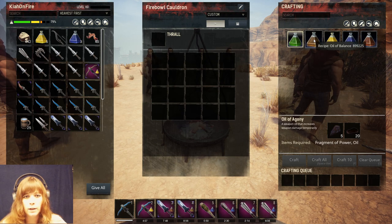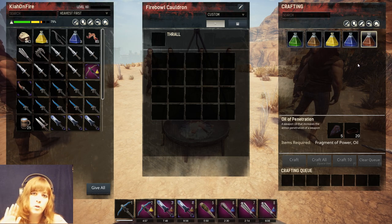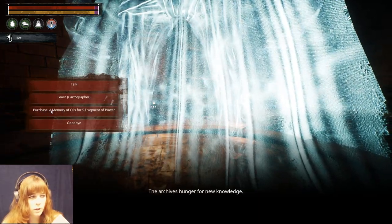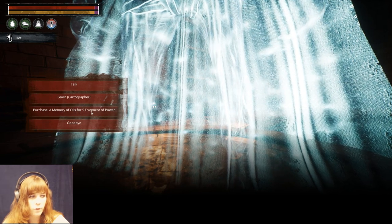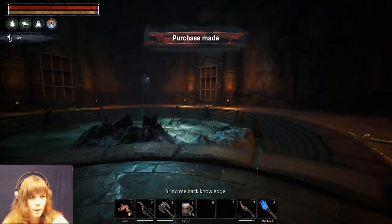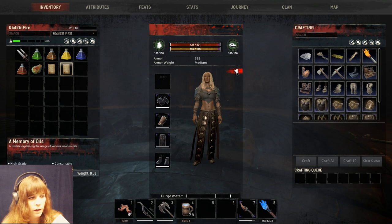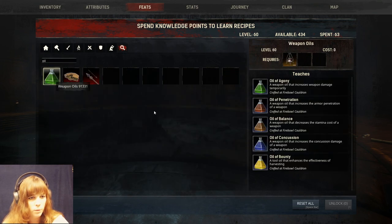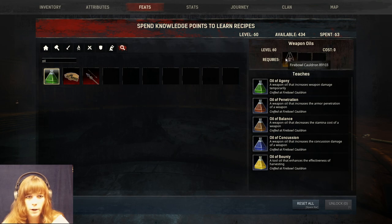So what are these oils and how do you get them? We have oil of agony, balance, bounty, concussion, and penetration. To get them, you want to come to this ghost-looking dude and talk to him. Purchase a memory of oils for five fragments of power - click on that, it gives you a little paper message and you can eat it, which gives you weapon oils as a feat. You can double-check by typing 'oil' in the search bar. Make sure you have the fire bell cauldron learned - this is all level 60, so no lower.